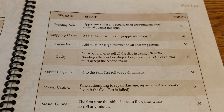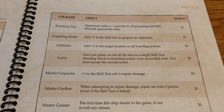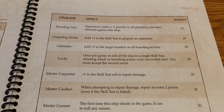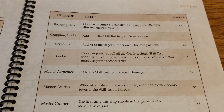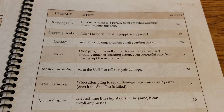Master Carpenter gives plus one to the skill test to repair damage for just 20 points. Active all the time. On bigger ships it makes more sense, especially with all the extra hull points they have. For just 20 points, being able to have that plus one to your skill test is pretty awesome — definitely a good one.